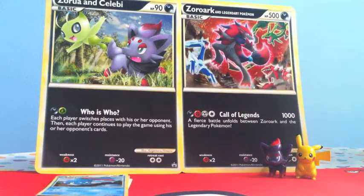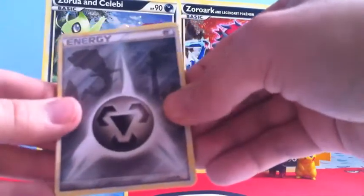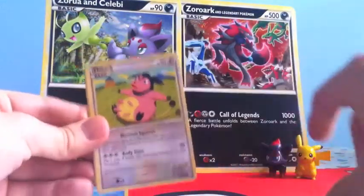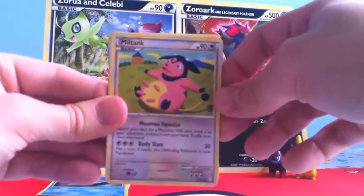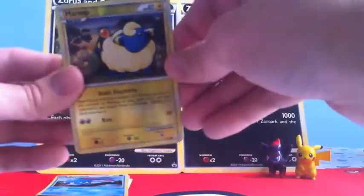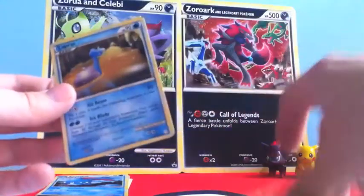HeartGold SoulSilver Pack 2. Start out with a Metal Energy. Merill. Mareep. Exeggcute. Magikarp. Miltank. Supporter Bill. Supporter Professor Elm's Training Method. Reverse Mareep. And Lapras.